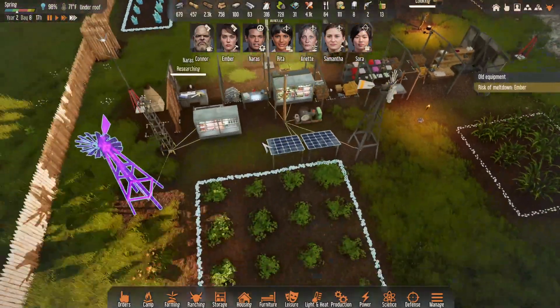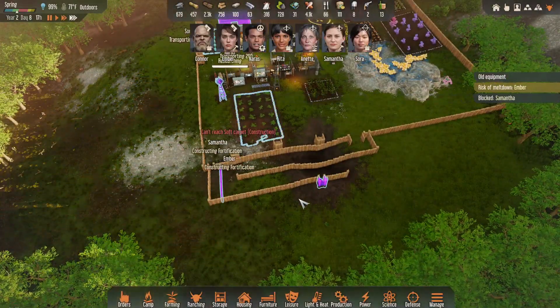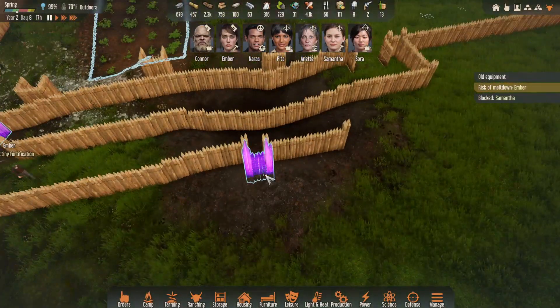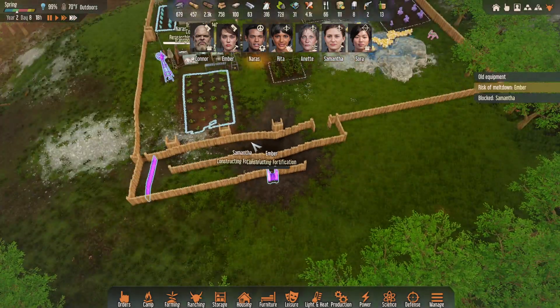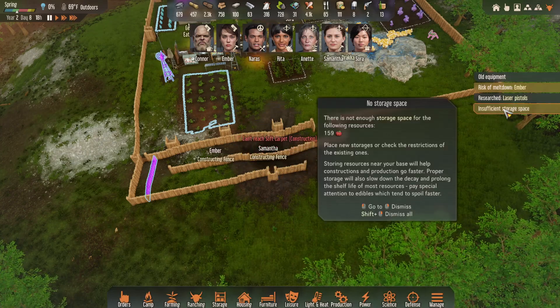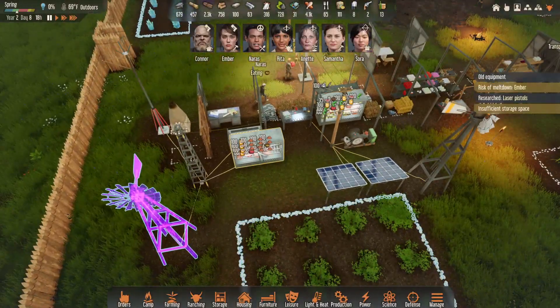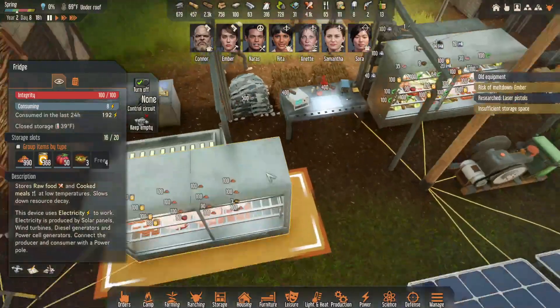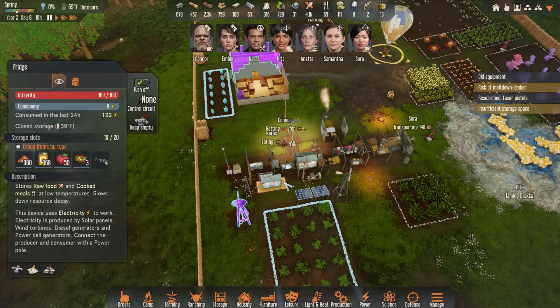Hey! We finished all of this — finished all these towers, that's really good! Insufficient storage space for all — I'm not surprised! Look at all the food in there! We need another refrigerator!